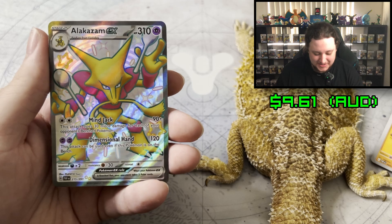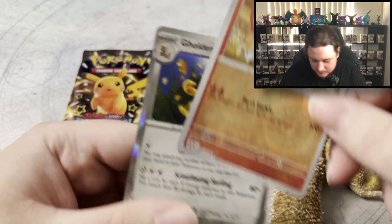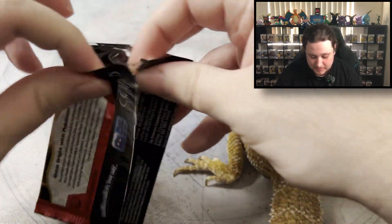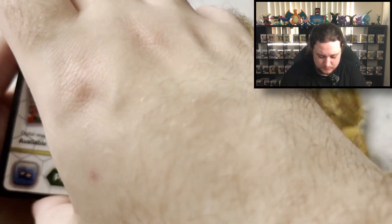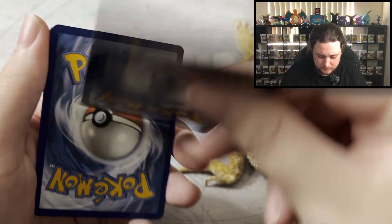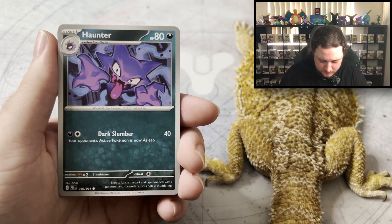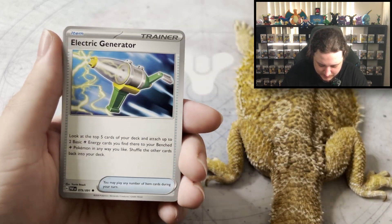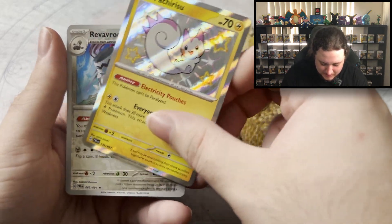Full art Shiny Alakazam! He's cool, pink fella. We've had pretty much one of each type of card in this video - just be nice to see a secret, a little bit of gold. What do you think of these, Spyro? Shiny Pachirisu - wasn't expecting that. All right, there we go. That's the end of this video.